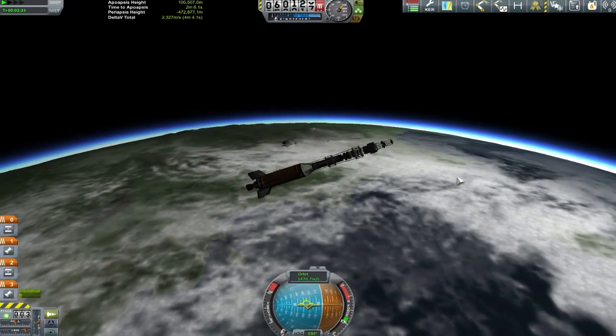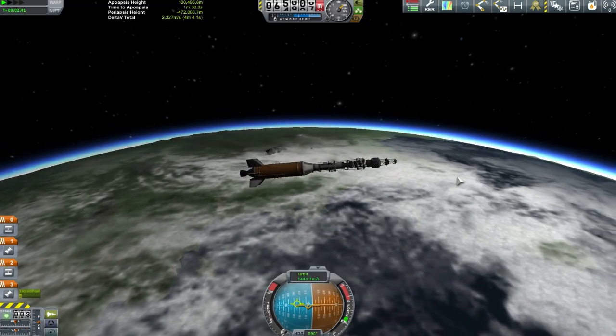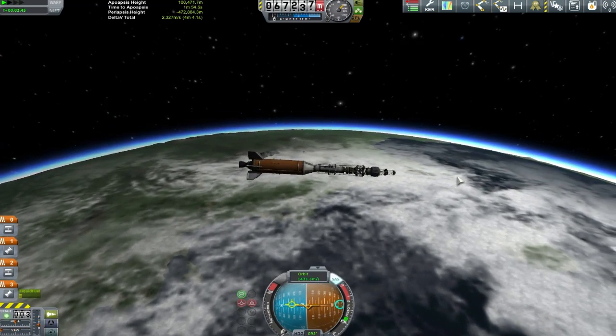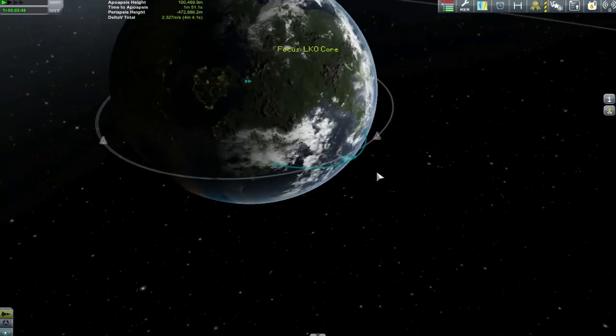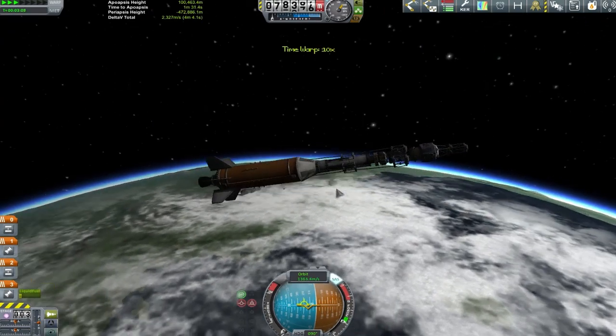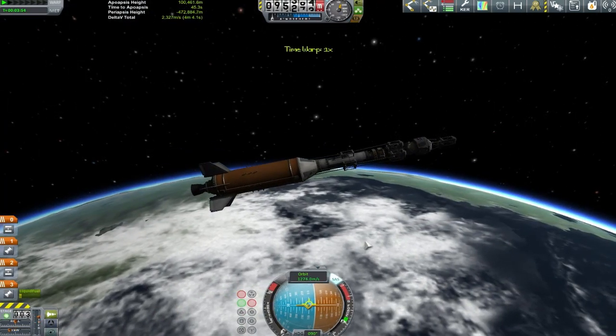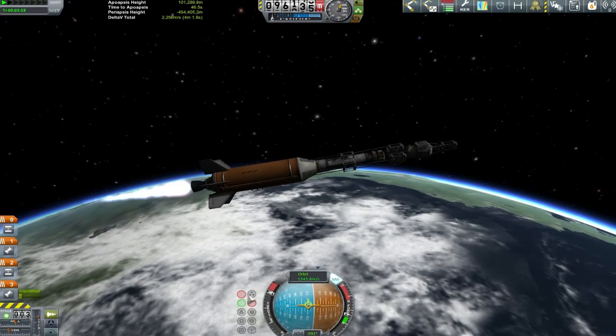We've pushed ourselves up to an apoapsis of about 100 kilometres — I think this is where we're going to stick the station. This does seem like a nice round number to always aim for. All my vessels that I like to build, I like to build in a slightly lower orbit than that, maybe 80 or 90 kilometres, so 100 is a nice clear place for me to put a structure such as this.